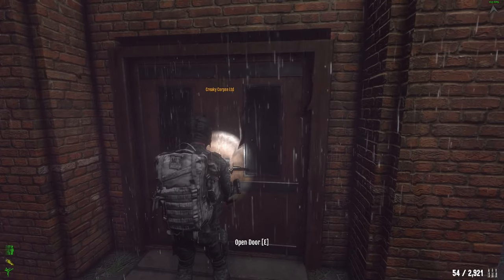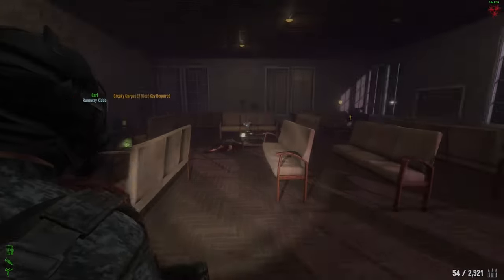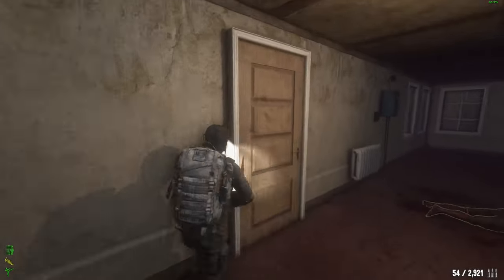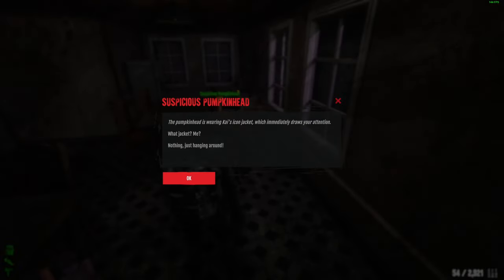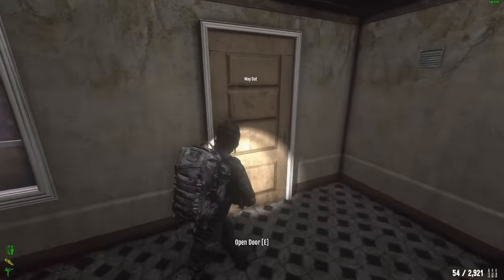We are in front of Creaky Corpse Ltd, located here as we've previously been to. Now let's go inside — right double door, second floor, then left door. Once you've done all four pumpkins, we are gonna go to Fright Mansion.